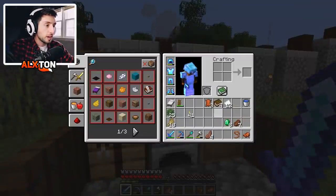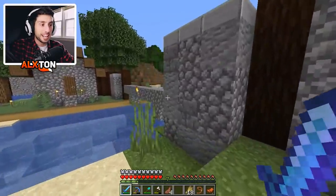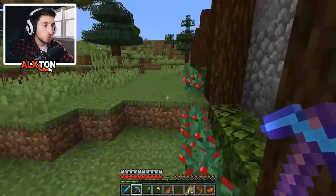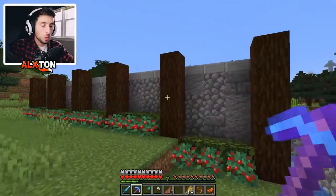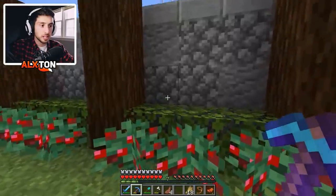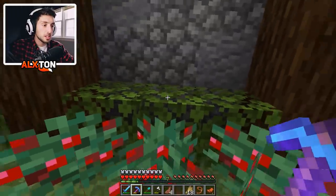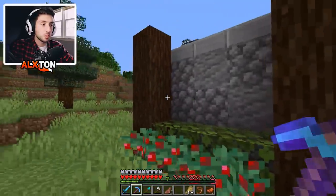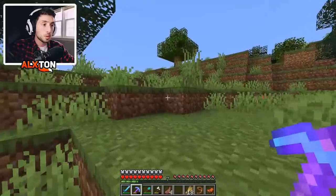I already have everything I need here to get ourselves a horse — you guys probably didn't see that coming. It's about time we need one. I also worked on the walls a little bit. I've decorated them and made it a defensive system. As you walk in, you do take some damage, so any mobs that try to walk up here will take damage, which is pretty good.